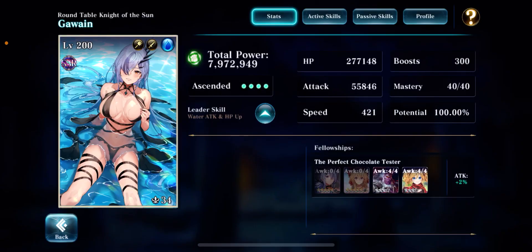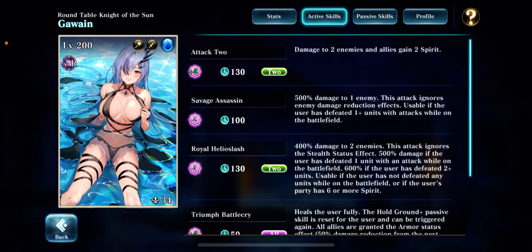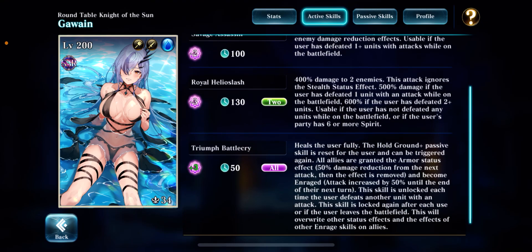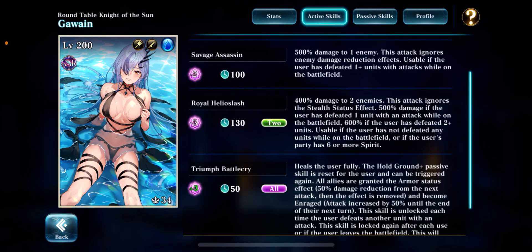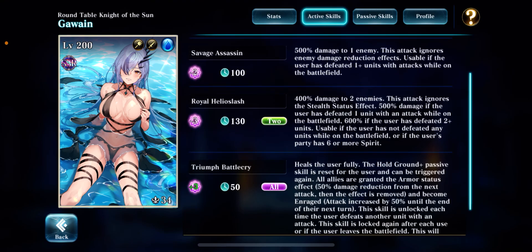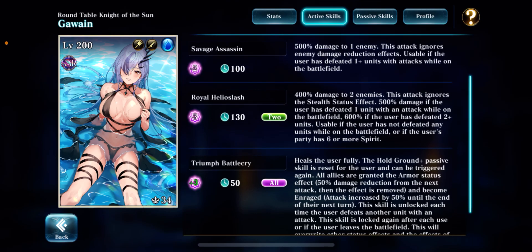Looking at her kit real quick, she has Attack 2 — pretty self-explanatory. Then there's Savage Assassin, which is 500% damage and ignores damage reduction, but it's only unlocked when she has defeated at least one unit.